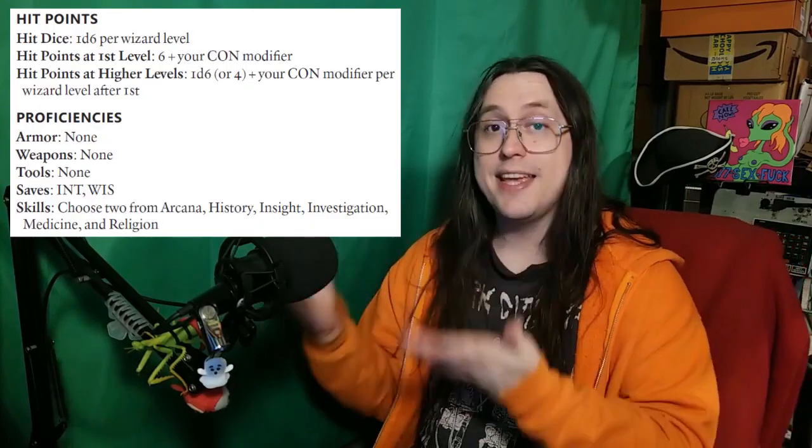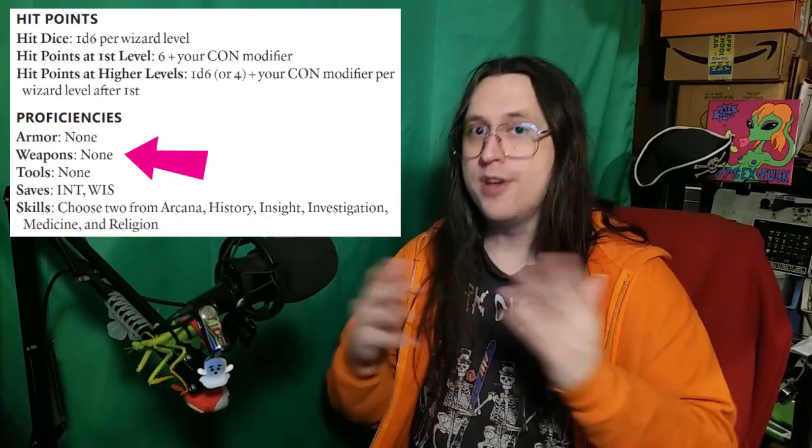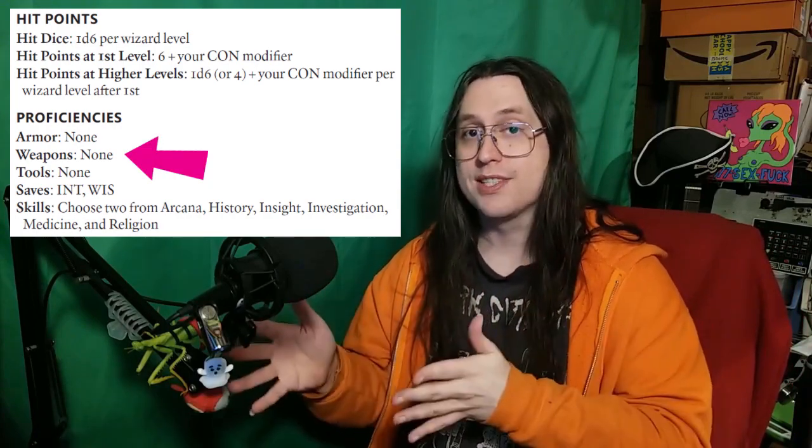So I guess let's get into that. The wizard's hit dice, skills, and saves remain the same, but they are now proficient in no weapons, in addition to no armor and no tools. Which is a bold choice to make, but one that I kind of support. With 5th edition cantrips being actually useful, there really isn't a need for the wizard to occasionally fire off a crossbow bolt anymore. Like back in 3rd edition, it was kind of a necessity for wizards to have weapon proficiencies, because a level 1 wizard would still have something they could do in combat after casting their one level 1 spell per day.